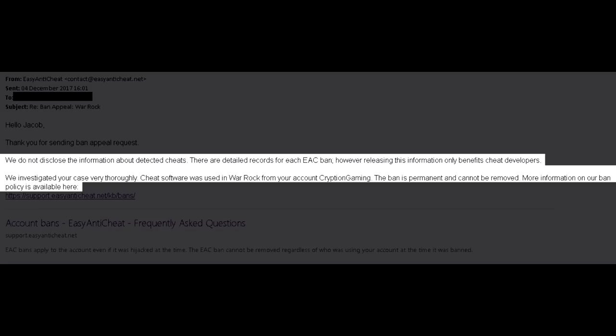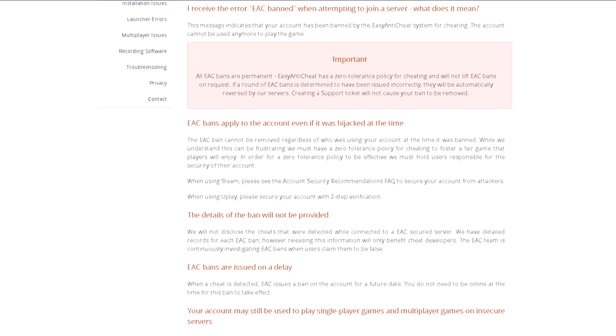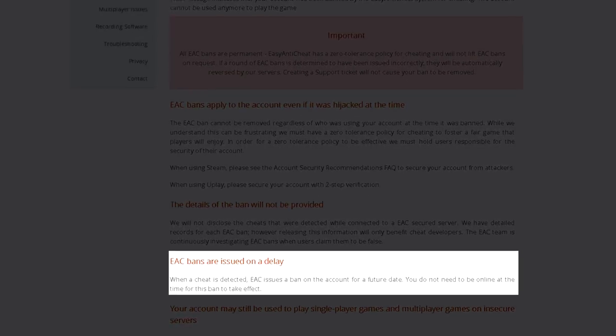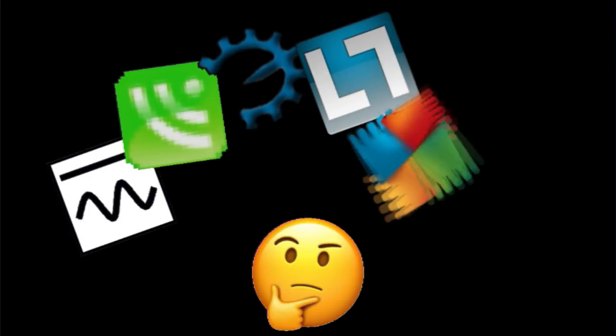I clicked on a link they provided and found this: EAC bans are issued on a delay. When a cheat is detected, EAC issues a ban on the account for a future date — you do not need to be online at the time for this ban to take effect. Which was important for me to know, as if I think back just a few days before I was banned, I can have an idea about what program actually got me banned.